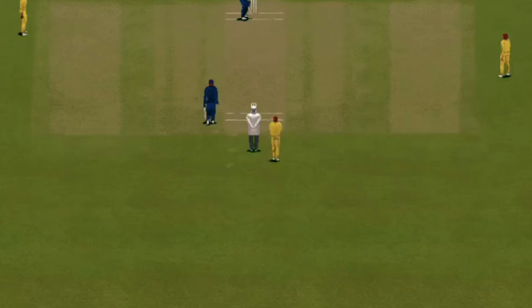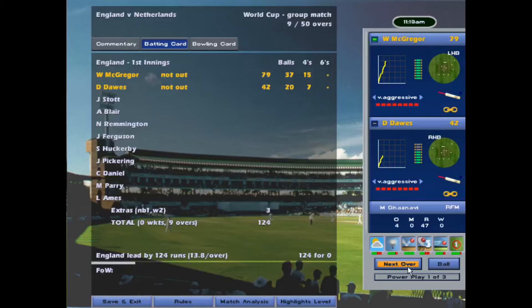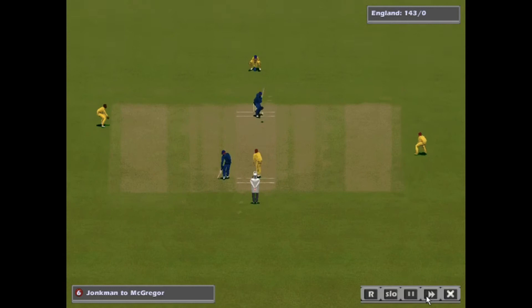Dawes and McGregor pulling out all of the shots here — down the ground, on the offside — really taking advantage of the power play with this left and right-hand opening combination. Dawes just made a wonderful 50, you might have seen his little animation waving to the crowd, and he's got that from 24 balls as we move into the second power play.